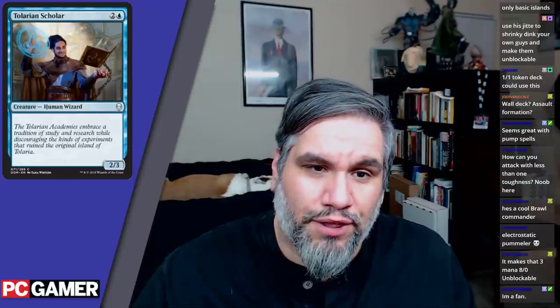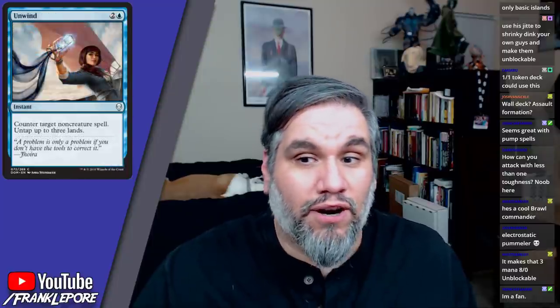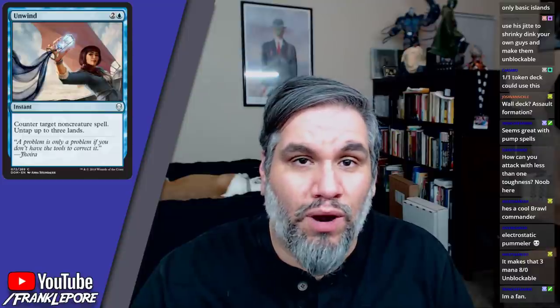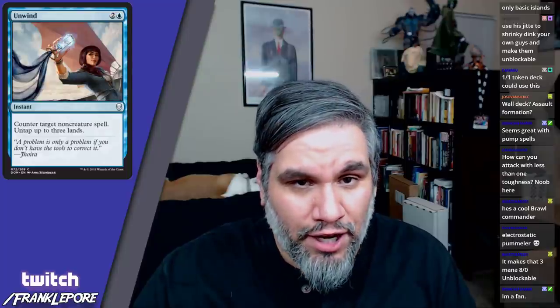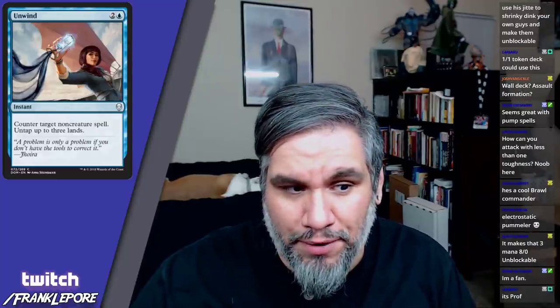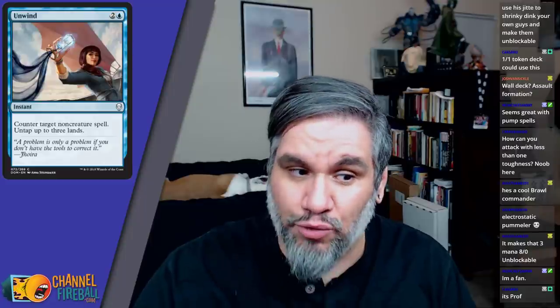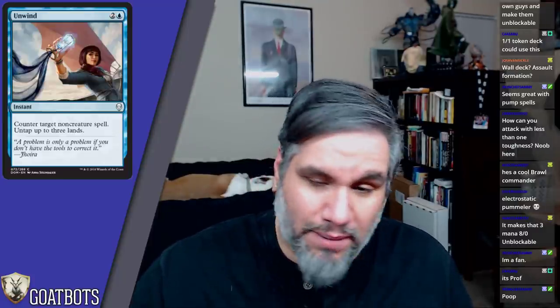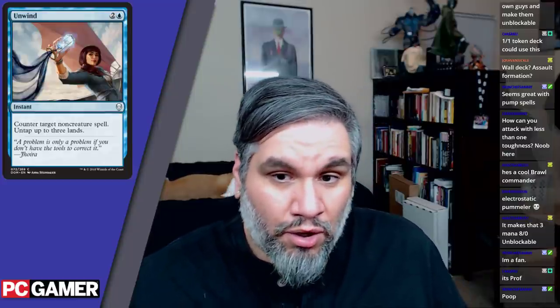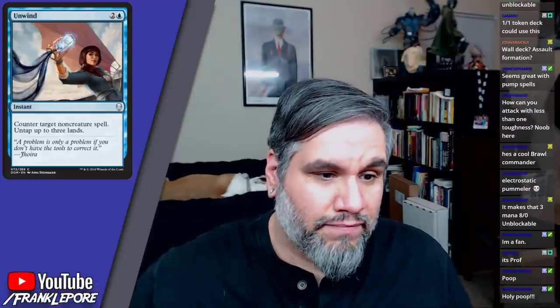Talarian Scholar is a 2/3 for three mana. Unwind is three mana — counter target non-creature spell, untap up to three lands. This is a Negate that costs one more but untaps up to three lands. I want to untap three lands and play a creature or draw cards at the end of their turn. Being able to untap three lands is really something — it feels like we should have learned a lesson from free spells like this, but here we are.